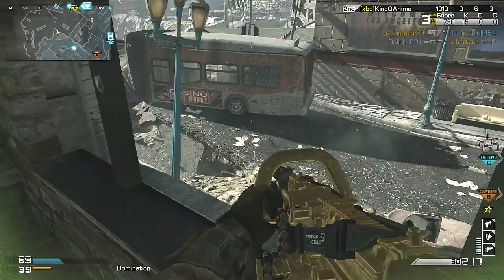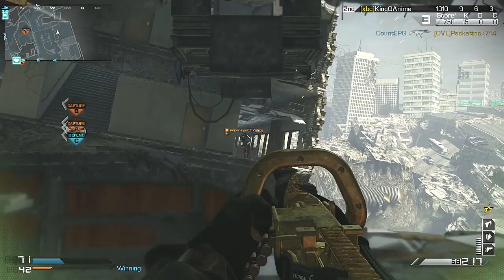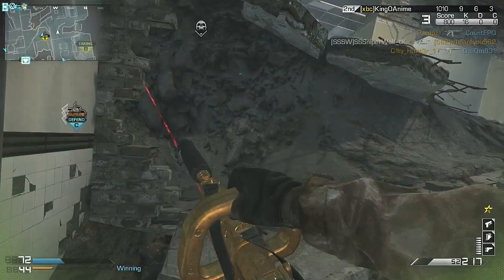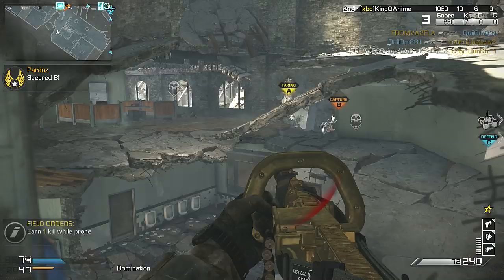If you're going to use this gun you kind of need scavenger. You definitely want ready up, and sometimes with specialist I want to earn it as the first perk. The next perk you earn is really important though — sleight of hand. You need it on the chainsaw; it has an extremely slow reload and I'm using rapid fire so I go through bullets faster. Generally it's about four kills until sleight of hand kicks in with the chainsaw.